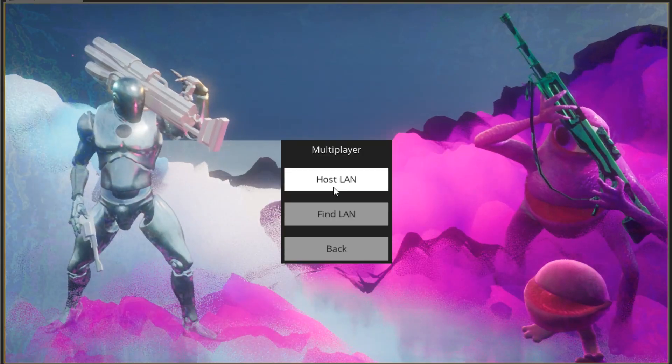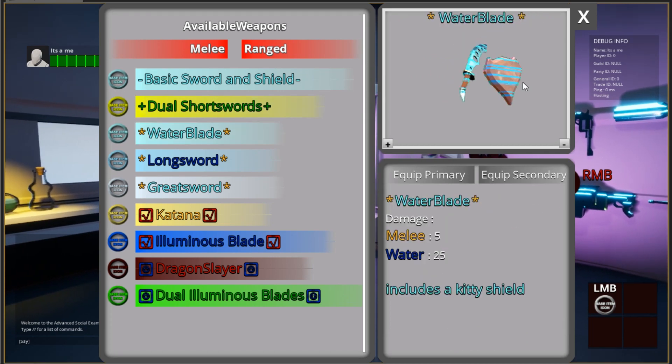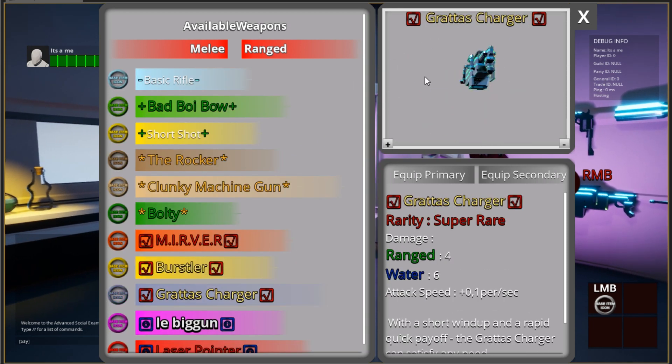Speaking of interfaces, we've also updated the look of the equipment viewer. The swords and guns and all that kind of stuff look a lot nicer, but still a little bit hologram-y. I might tweak this in the future when I revamp the look of this, and I aim to give it a more glitchy look.